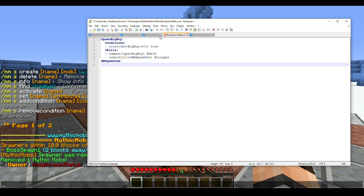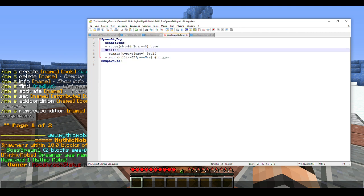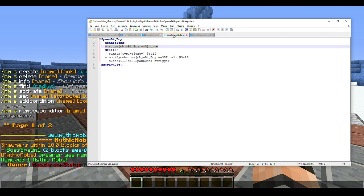We need one more thing here — we copy the ModifyMobScore mechanic at self, but this time we switch the value to one. So whenever it spawns our boss, its value is set to one, meaning it won't be able to spawn the boss again until our boss is killed. Next up — the BBSpawnUse pseudo skill.